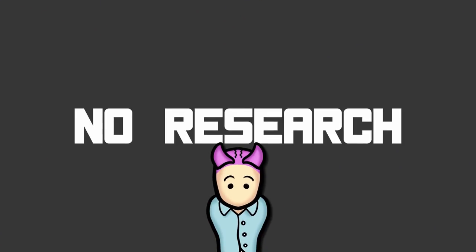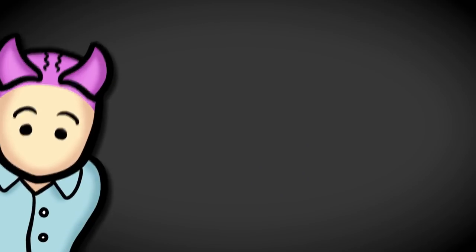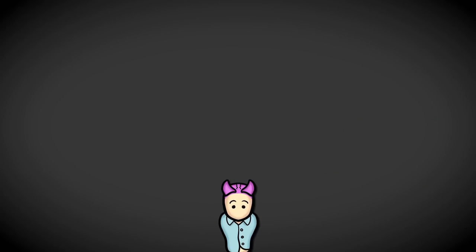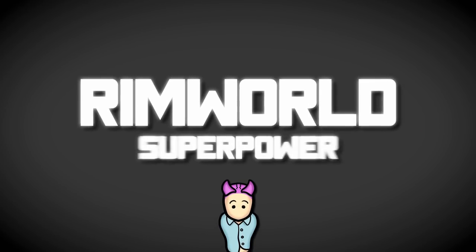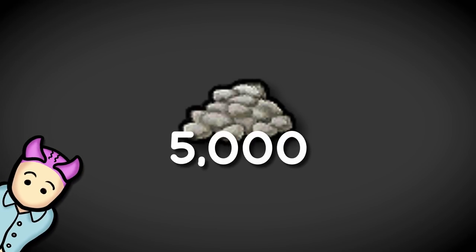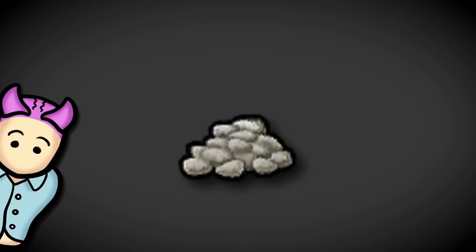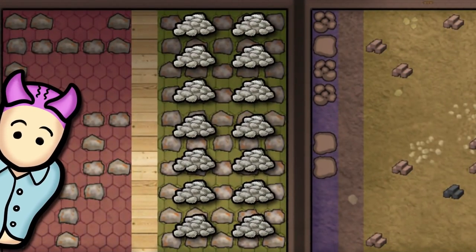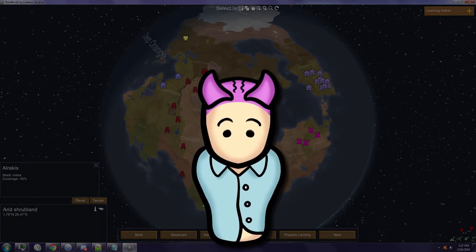There are no research or other requirements to start, so technically you can begin creating your own colonies right away. The only barrier to becoming a RimWorld superpower is silver. Your first settlement will cost 1000 silver, though I recommend having around 5000 on hand. Remember, the silver needs to be in a stockpile zone or it won't be considered available.